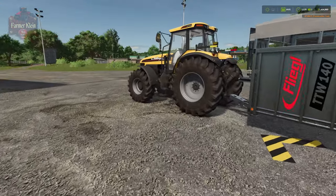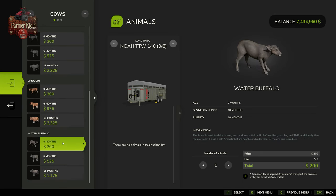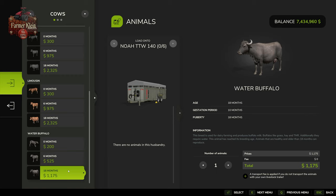Once positioned in the trigger, come over to the tractor, hit R, and you get the loading animal screen. We can load up to six animals on our trailer. Newborn buffalo at zero months old cost $200, juvenile buffalo at six months old cost $525, and adult buffalo at 18 months old cost $1,175. Again, buying at the animal dealer means no additional transport fee.